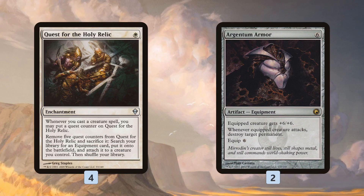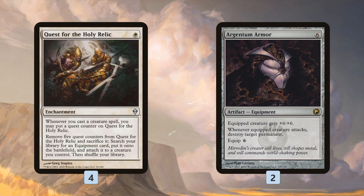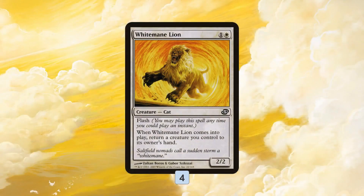So those are our two plans: go wide with Oketra's Monument, pump the tokens and win, or go tall with Argentum Armor from Quest for the Holy Relic, blow up our opponent's lands and win.